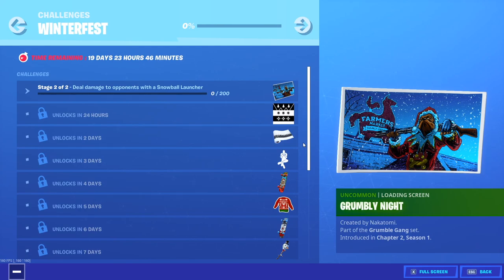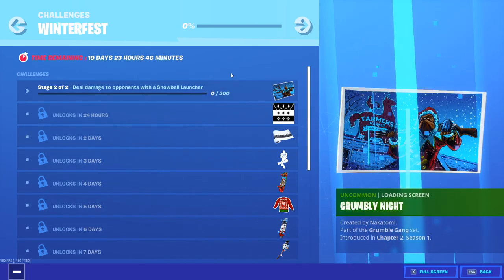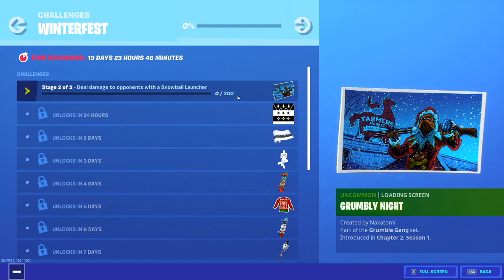Oh my god, I thought you actually had to head into game. So guys, how you get it done is you have to go over to the Crackshot Cabin thing in the in-game menu, and then afterwards you want to deal damage to opponents with a snowball launcher, and you will get this really cool looking loading screen.